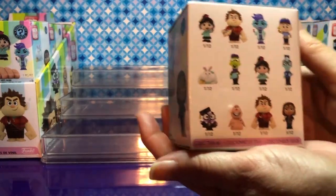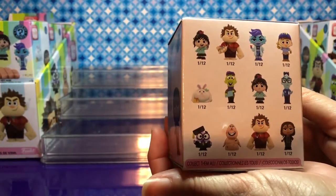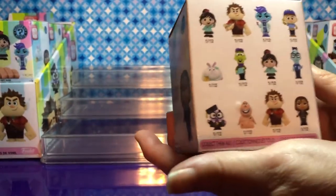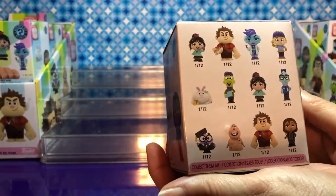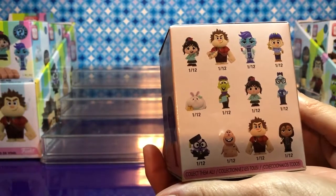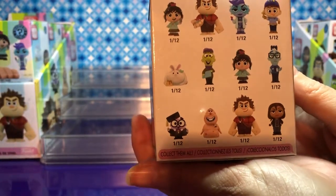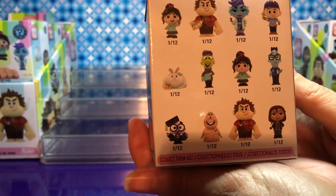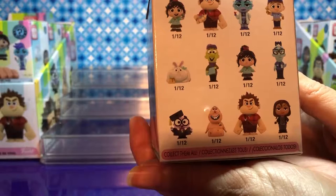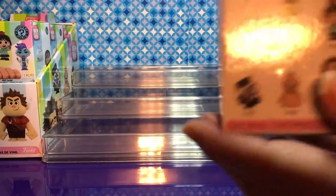They are all 1 in 12s, so even with a couple of duplicates we should be doing great. We're going to open until we can get the whole set. So who can we get? Vanellope, Ralph with the Medal, Fix-It Felix, Fun Bun, the guy that helped the team, Wreck-It Ralph, Vanellope, Serge, Knows More, the guy that sells stuff, Ralph, and Shank. That's going to be fun.